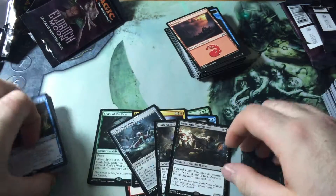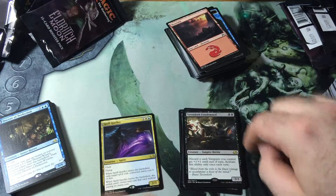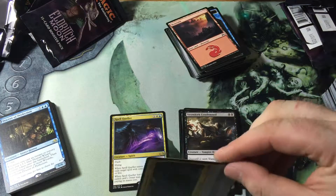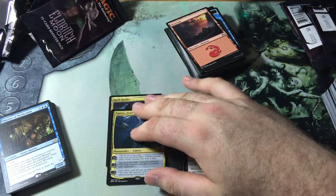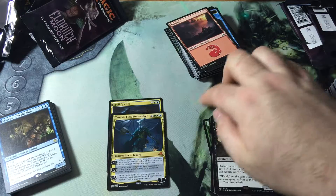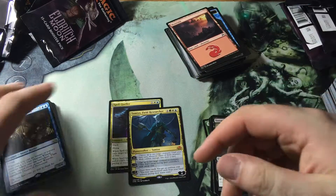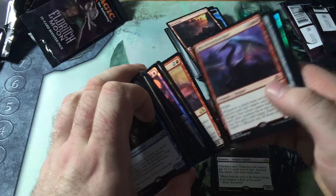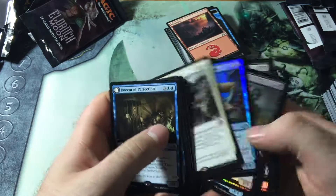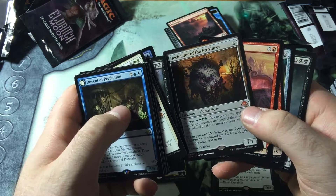Not a terrible box. Spell Queller is 14 bucks now — went up pretty fast to 17 or 18 and now going down just as quick. Tamio I believe is 15, so let's say that's 30. And then I got a Liliana who's currently sitting at about 40. Maybe Mirror Wing is worth something — I don't think he is though. Deploy the Gatewatch can't be worth a lot, and same with the Decimator of Provinces.